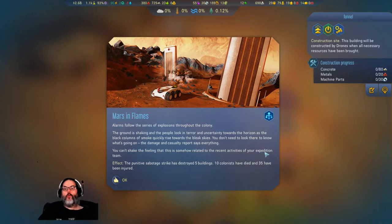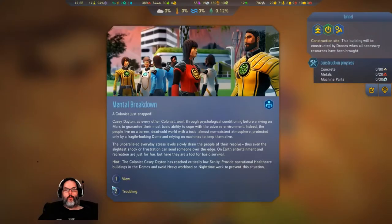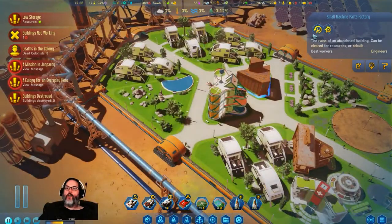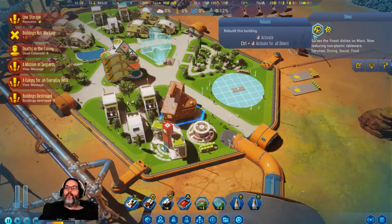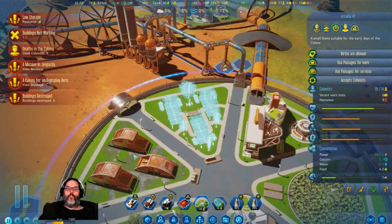This was from going to the... I've actually had this in our last let's play, or maybe my private personal one - this did not happen. So we lose five buildings, ten colonists die, and 35 are injured. Holy crap. Buildings destroyed. Small machine parts factory - let's rebuild it. A farm - let's rebuild that. The diner - rebuild that. And two living complexes.